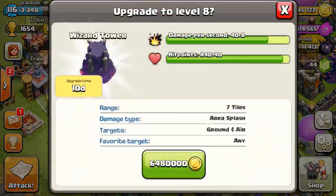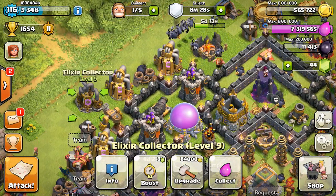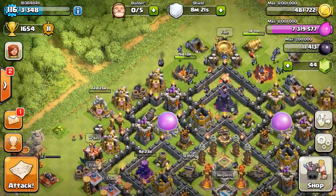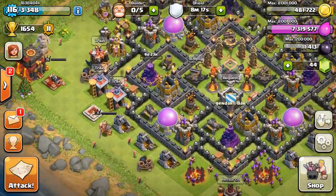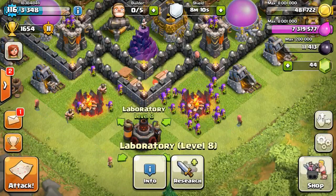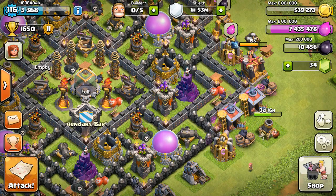Now I'm going to collect some loot and start my wizard tower to level 8 - that's going to be my second wizard tower to reach level 8. I also have another builder available and enough loot to get this elixir collector to level 10. I'm going to go to my laboratory to look for level 6 wizards, but I don't have enough - I need about 200k elixir for that - so we'll probably skip ahead to the next battle.